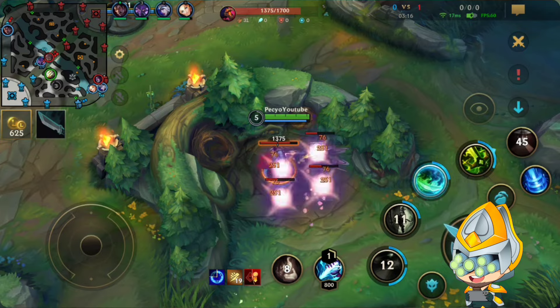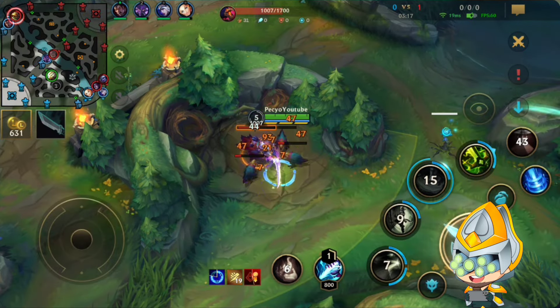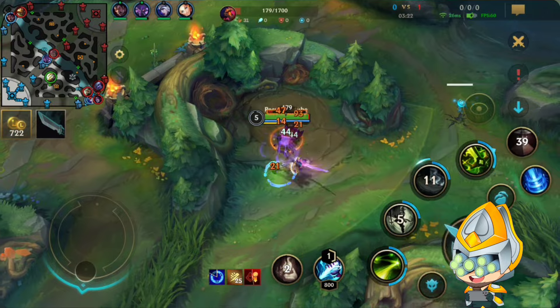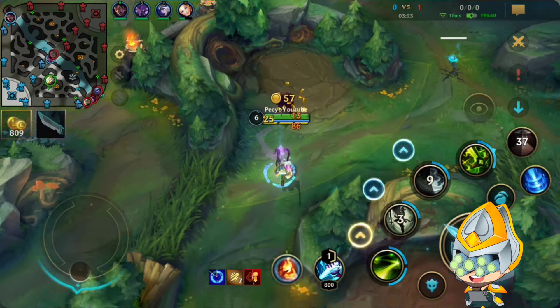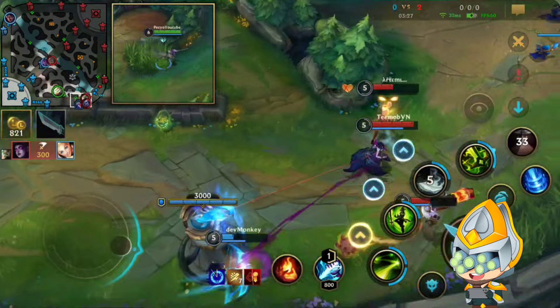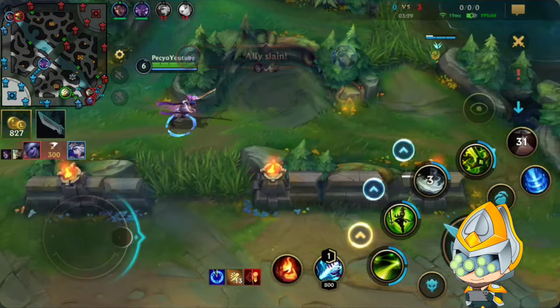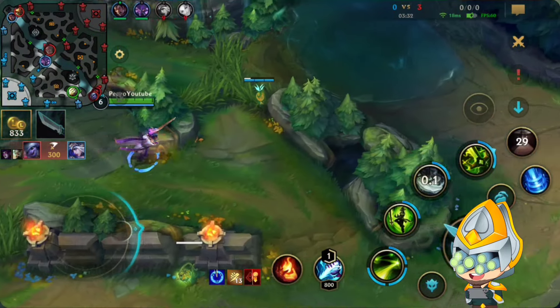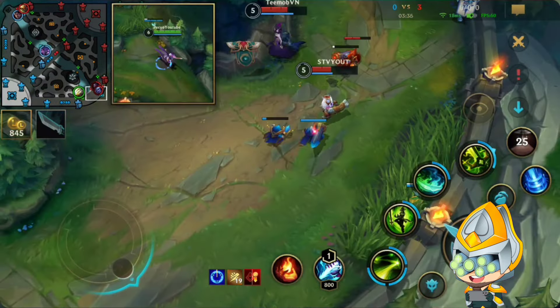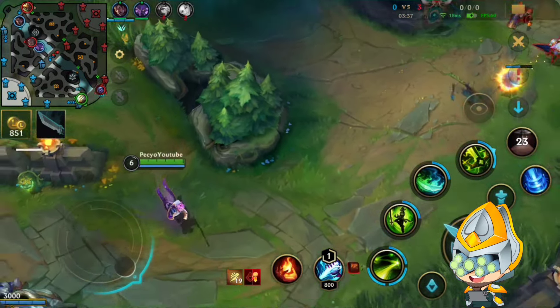By the way, my team was already flaming in champ select, just because I didn't give my Ashe the first pick since he wanted Tristana as well. Then he just got crazy mad when the enemy picked Tristana. When I'm trying to play Yi - he got so overbuffed, he's really contested now I think, or at least he should be.